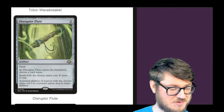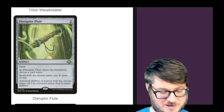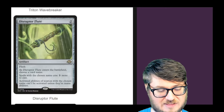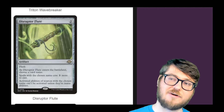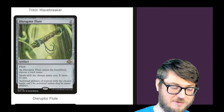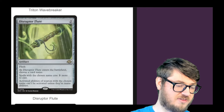Disruptor Flute — oh boy does it disrupt people. You choose a card name; spells of the chosen name cost more and activated abilities of the chosen name can't be activated unless they're mana abilities. It may not be as cost efficient as Pithing Needle, but I like that it has more flex — you can increase the cost of something. Say there's a scary commander that only has an ETB trigger and doesn't have an activated ability; you can delay that person from playing it with the middle ability. Most of the time when you play stuff like Pithing Needle, you need some knowledge of your opponent's decks.